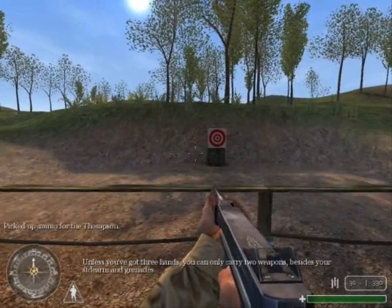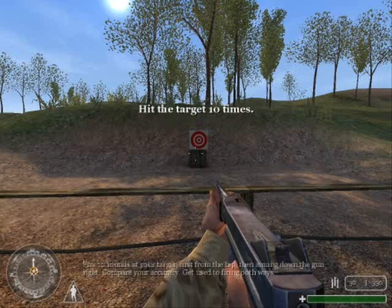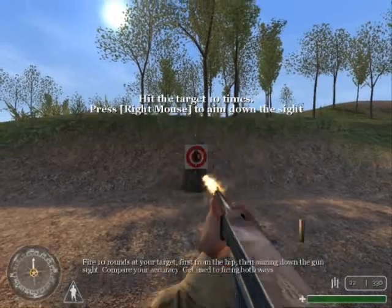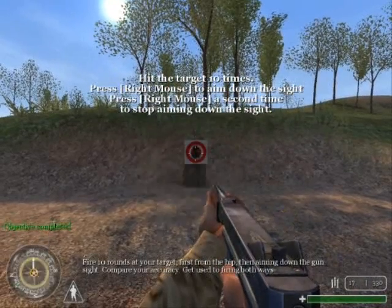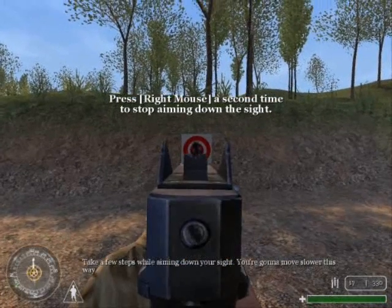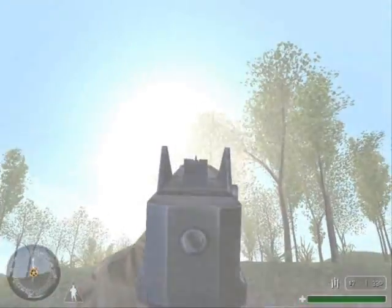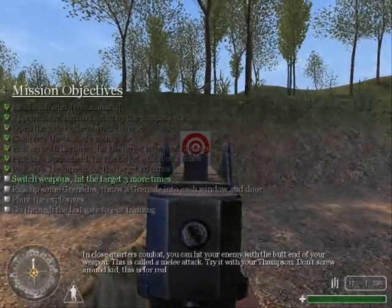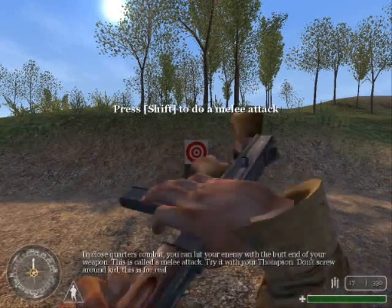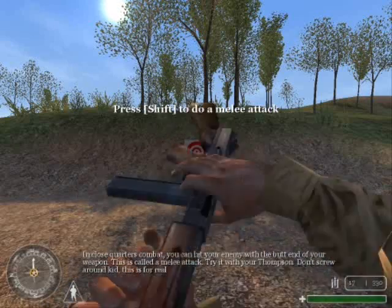Unless you've got three hands, you can only carry two weapons, besides your sidearm and grenades. Fire ten rounds at your target — first from the hip, and then aim. Get used to firing both ways. Take a few steps while aiming down your sight — you're gonna move slower this way. In close quarters combat, you can hit your enemy with the butt end of your weapon. This is called a melee attack. Try it with your Thompson. This is for real.